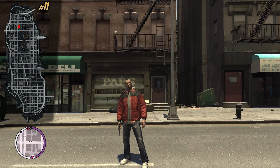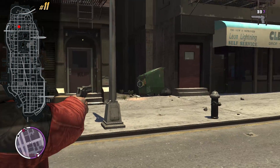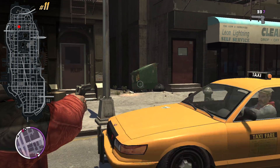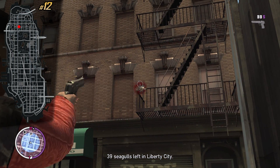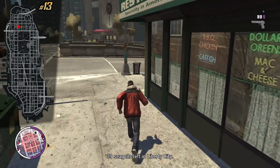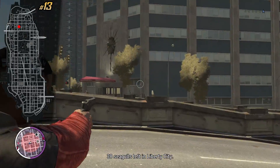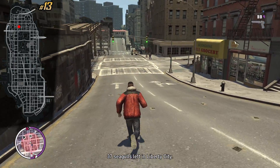This is where you can find three seagulls right next to each other. Look for the deli — you can find a few dumpsters on the ground for the first one. The second one is above ground on the fire escape. Go a little bit to the left side, cross the street and you can see the third seagull also above ground. Pretty weird but it's how it is.